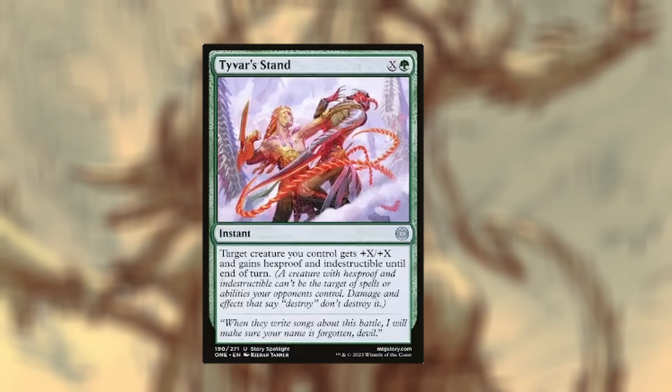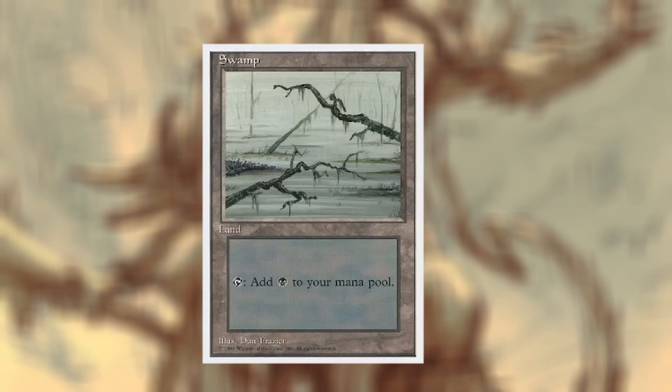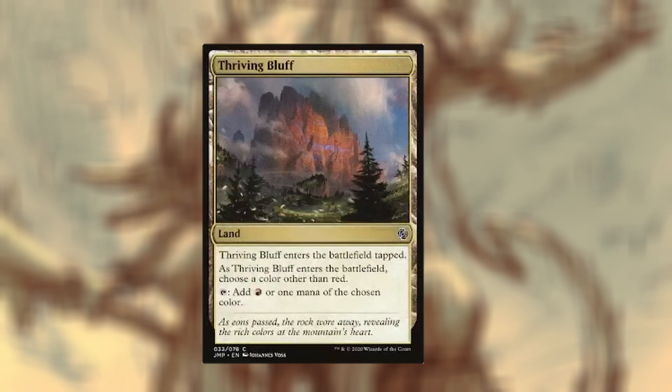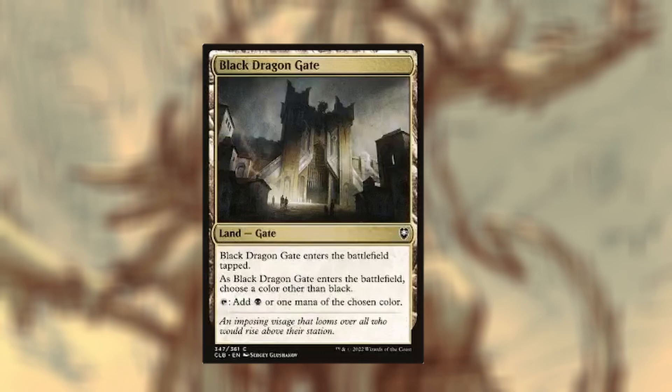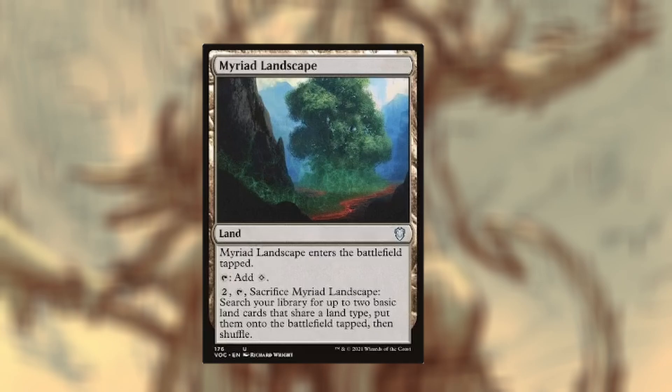The land package isn't too much. I have 13 forests, 8 mountains, and 9 swamps, and for non-basics we have Command Tower, Exotic Orchard, and Thriving Grove. We have Thriving Bluff, Clifftop Gate, Black Dragon Gate, and Manor Gate. I usually wouldn't use tap lands but I was on a pretty cheap budget for this one, so any land that can produce any color to fix my mana. I didn't want a two-color gate, so I tried to put in the choose-one-color lands. Myriad Landscape is slow but it ramps you, so there's a little benefit there.